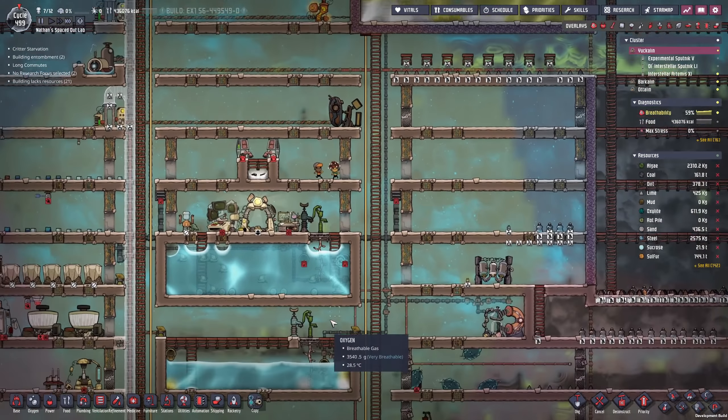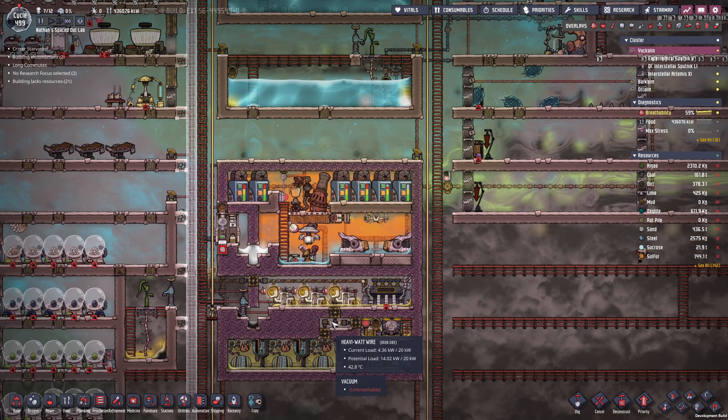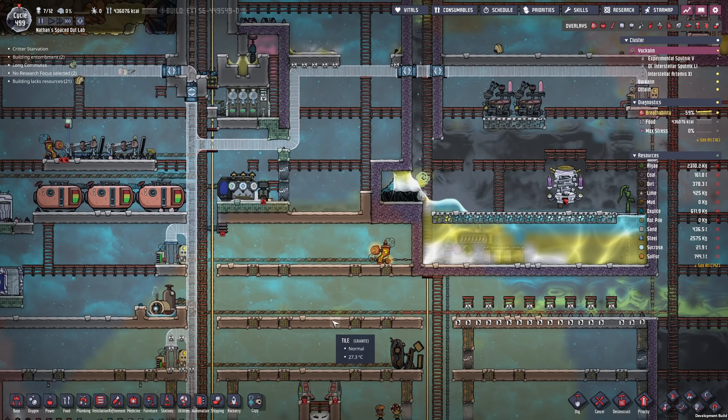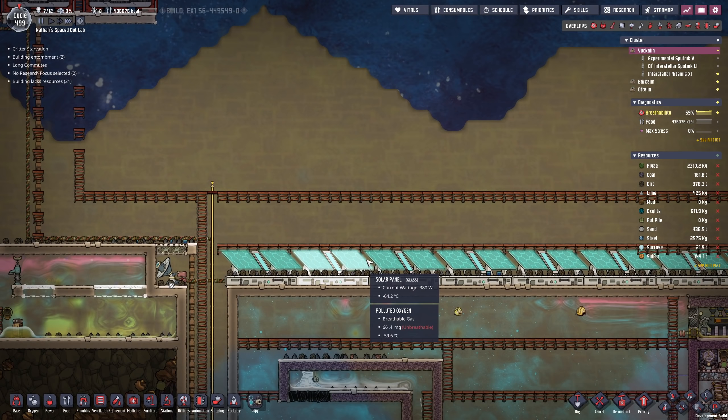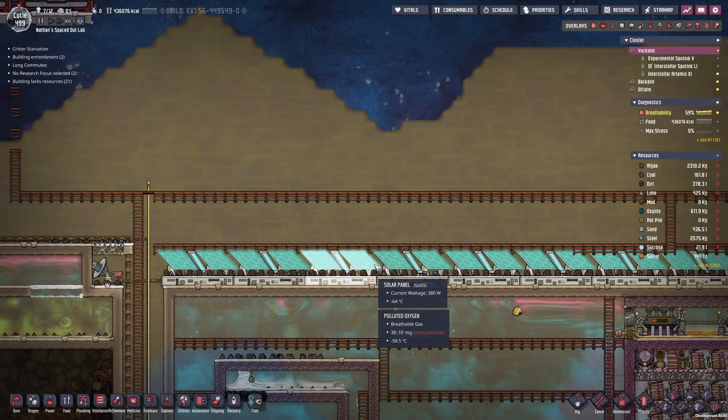Hello everyone, my name is Nathan and today it's time for another episode of Oxygen Not Included Spaced Out DLC. In today's episode I want to go for the Glass Forge and have my final solar panel setup for this world.